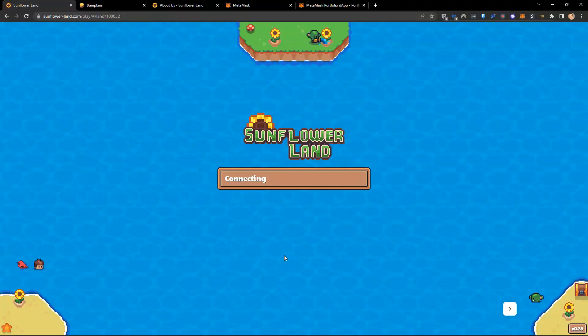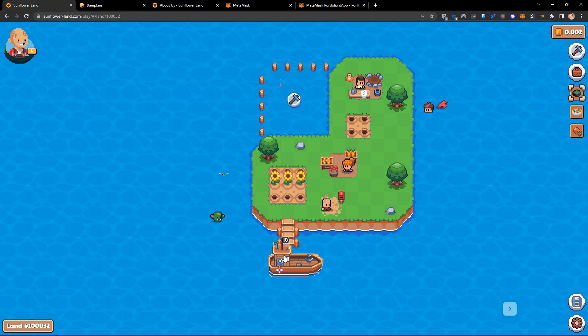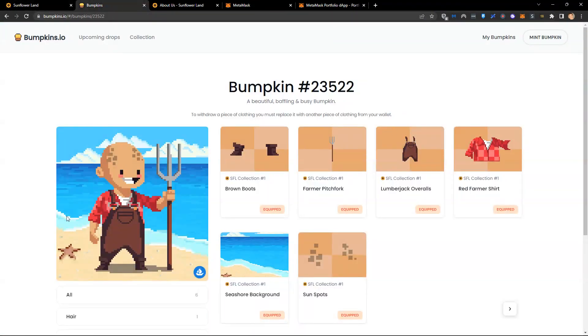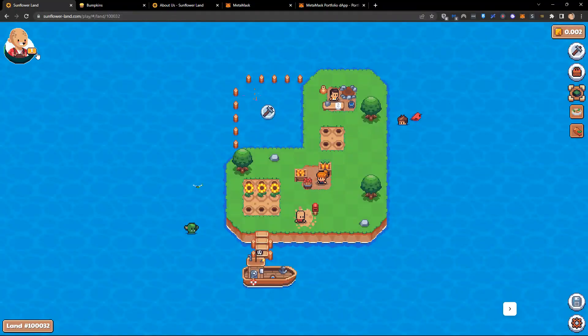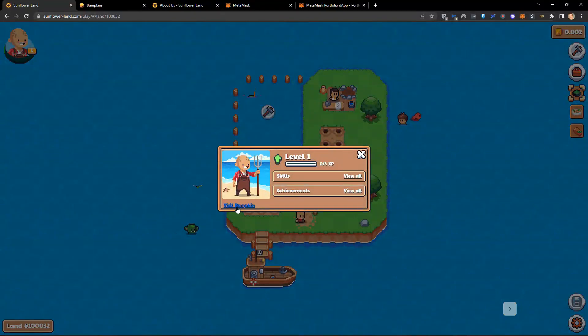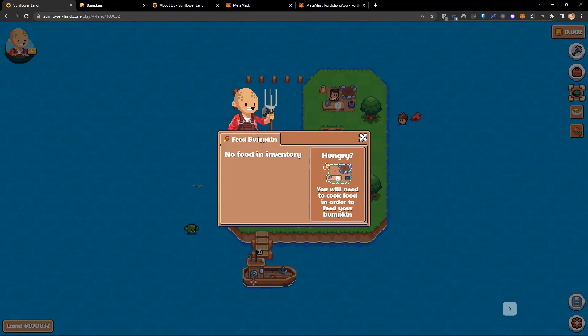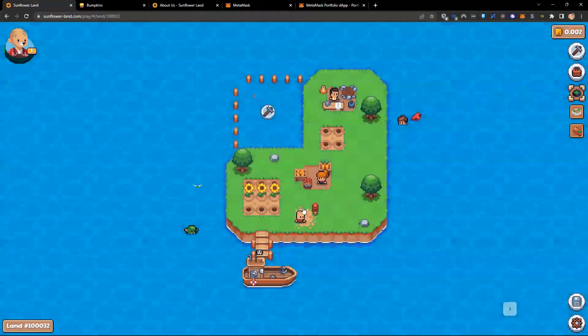Now here we are — we're actually in the game and ready to play. You can see my bumpkin in the top left-hand corner. He's also on the farm, and he is exactly the same here as he is inside the game. If I click on my bumpkin, I can visit him by clicking this button, and he even pops up above as well. There are lots of ways you can see your character.